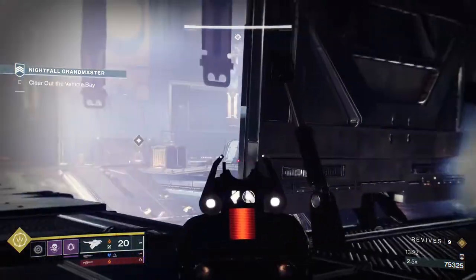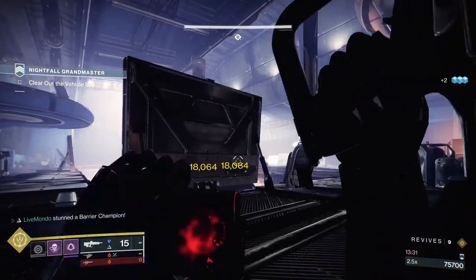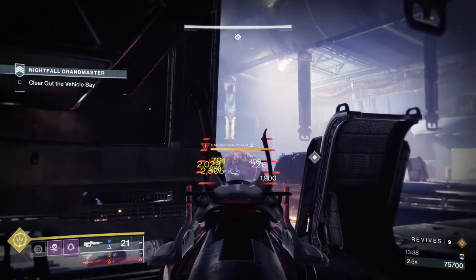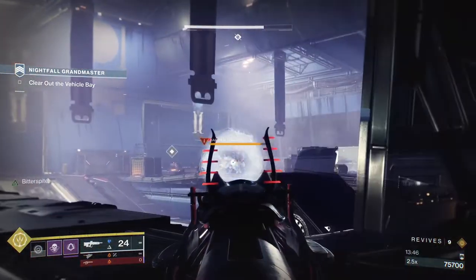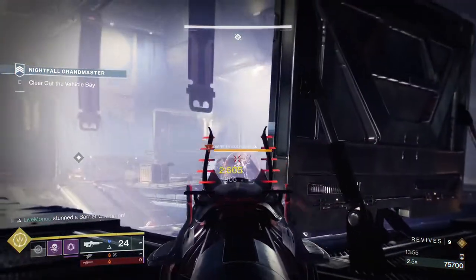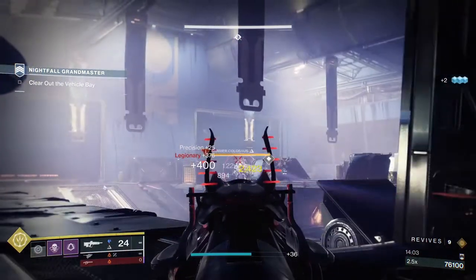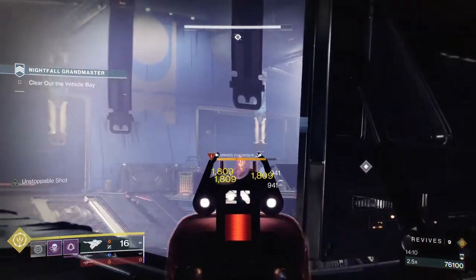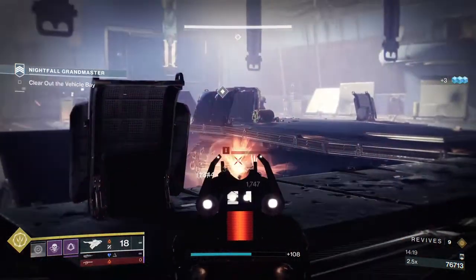There are two champions in the center. I disengage from one because it's not a good idea to go after champions while there are still ads up - the minute you start doing good damage to a champion the rest of the ads will come after you. I break his shield but the other champion walks in front of him. This is what I was talking about with the Revitalizing Blast: when you get champions close together, you can get a double break and chain the explosive damage between them.